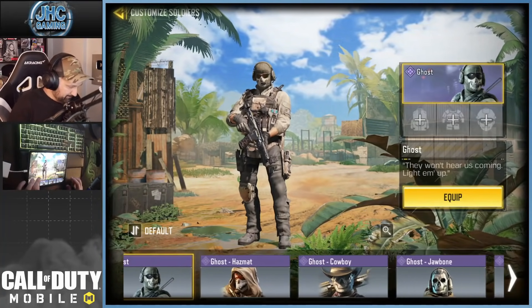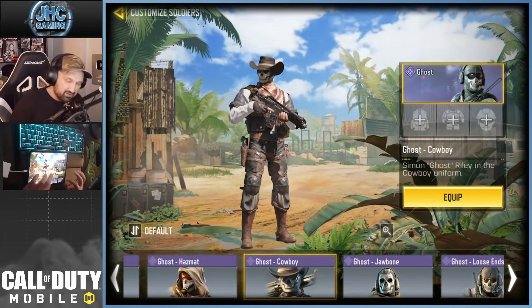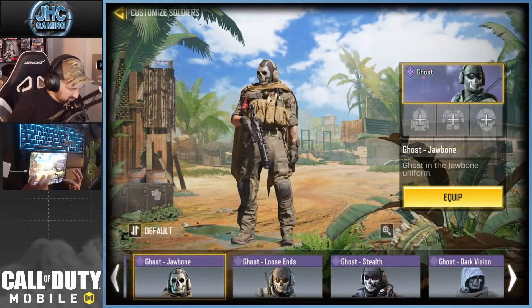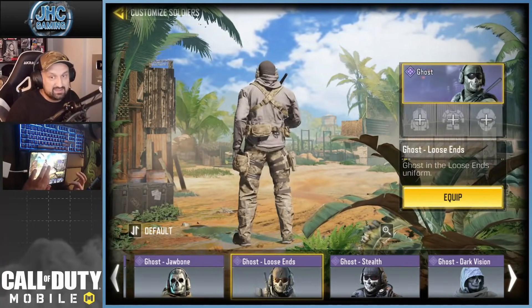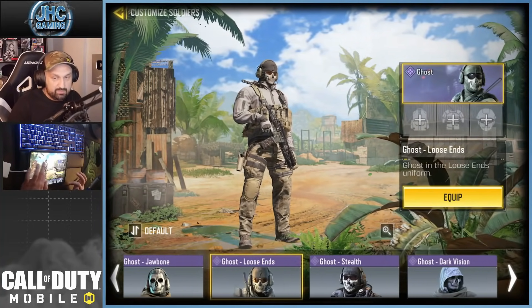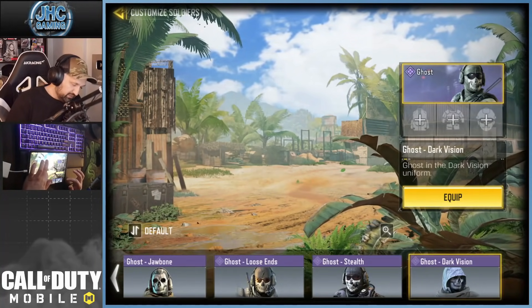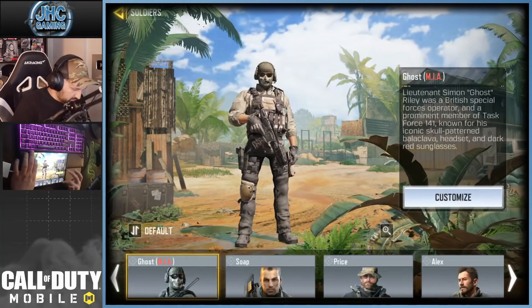Alright, the Ghost skins. The OG Ghost is nice. The Hazmat has always been one of my favorites too. Cowboy — not a big fan. Loose Hands is awesome, maybe that's the best Ghost. What is your best Ghost? I don't have Plasma. I have Ghost Stealth and Dark Vision. I think I'm missing Plasma and I don't know if there's another one.